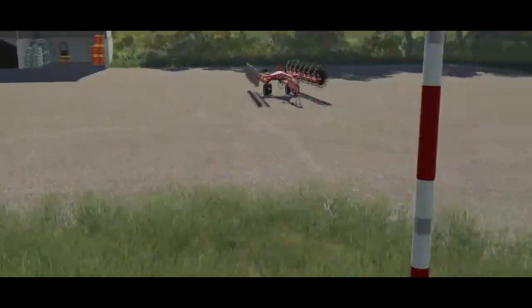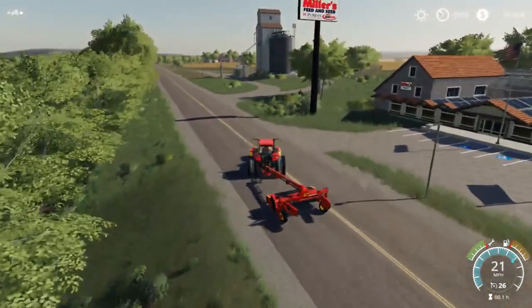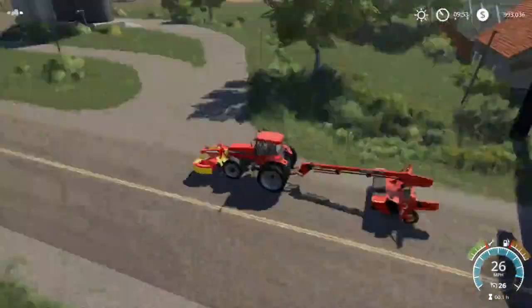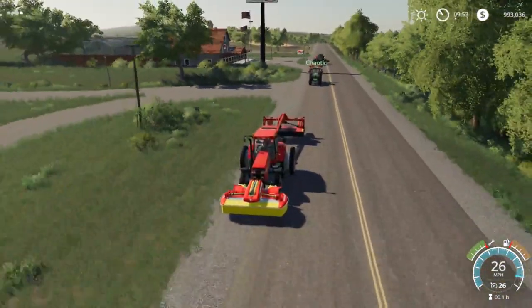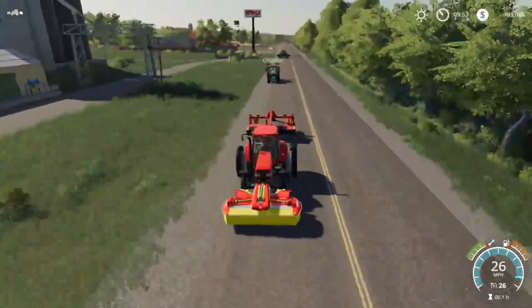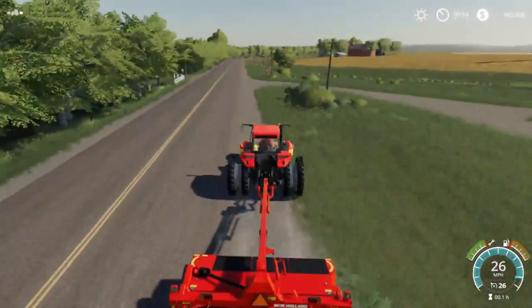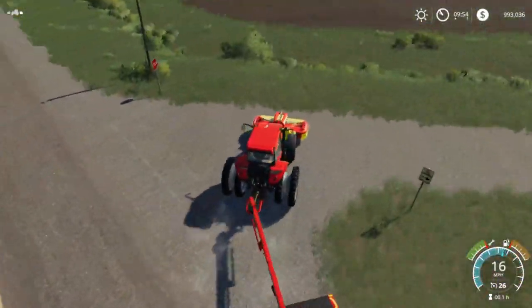Hey guys, what's going on? Trouble here. Today we're gonna be playing some Farming Simulator 2019 on the Rolling Hills map. We got a bunch of guys behind us here, we're gonna get some help out today. We're gonna be doing some demolition on the new map. This will be the new series from Sandy Bay — we're gonna take everything from Sandy Bay to this map. We got the mowers now.